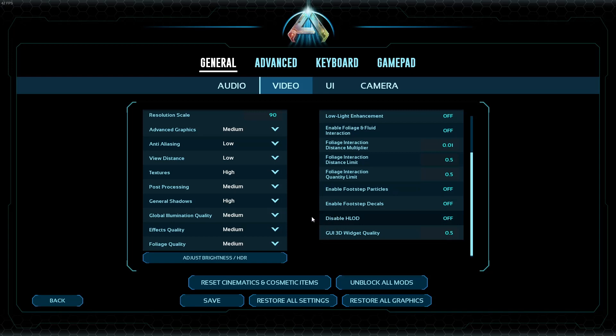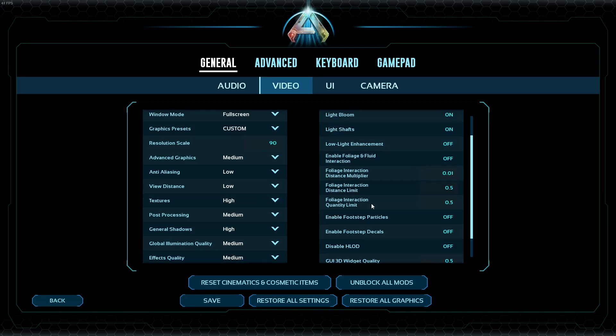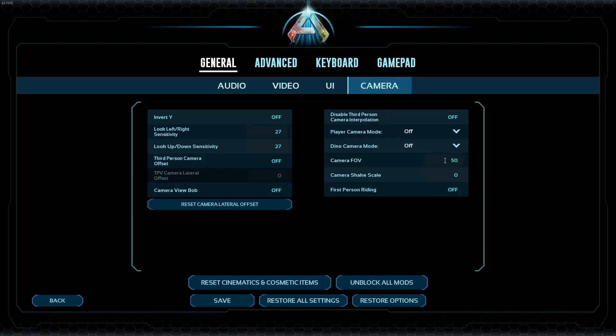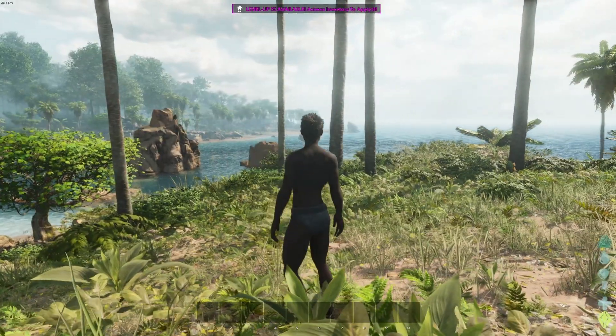I have no idea what that setting is but it's off as well, and again I don't know what that one does so I'm just going to keep it at default. This is my camera options — this doesn't really affect your FPS too much, apart from the camera FOV which I just keep on default 50.